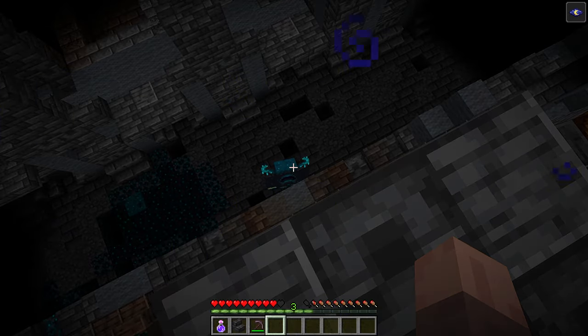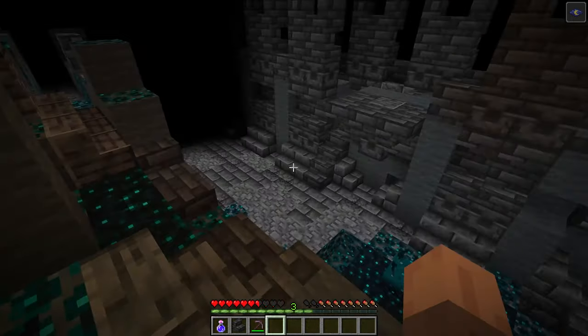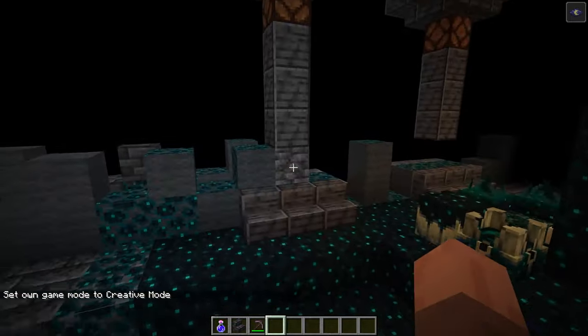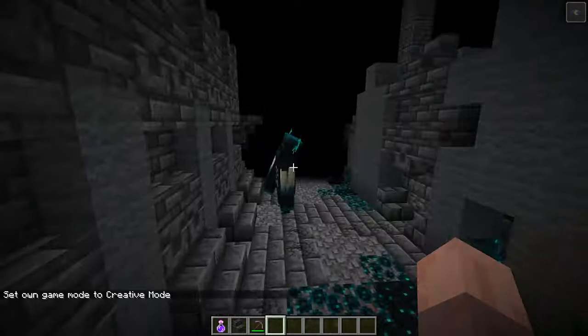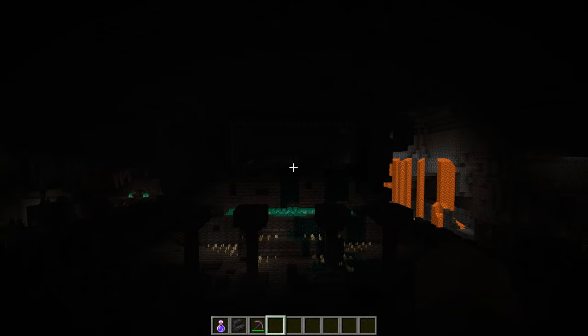Now let's talk about my theory for the ancient city portal. There are a couple of theories, and they both center around the warden. The warden is a mob that is guarding something — it's called the warden for a reason — most likely because the gateway is some sort of gateway to a prison world or from a prison world. It would make sense if the overworld, the dimension we've known in Minecraft for so long, was actually the prison dimension, and these gateways go back to a dimension with a more civilized form of life. This does sound a little crazy, especially for Minecraft, but just hear me out.